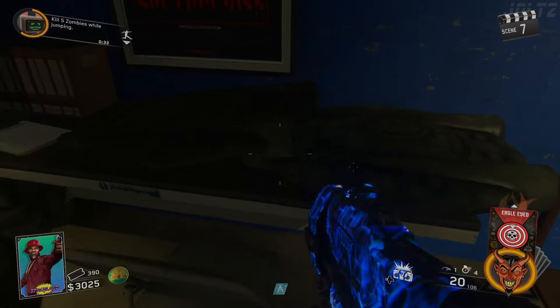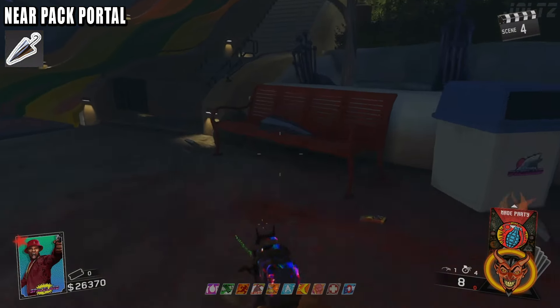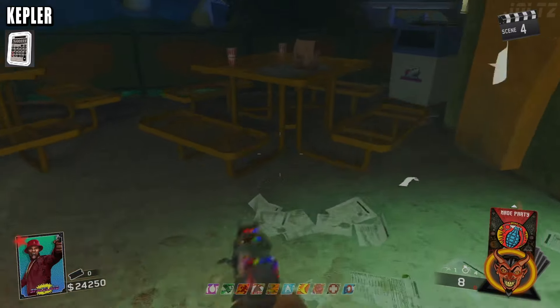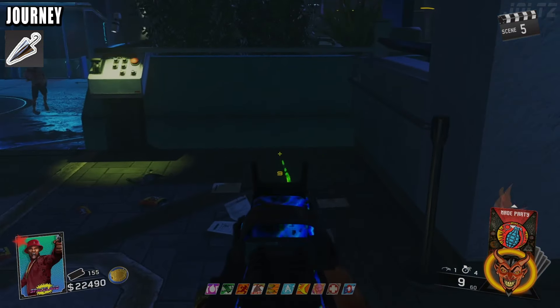When you activate all four portals, you can go into Pack-a-Punch. Interact with these UFOs here to start the Easter Egg. Before you end the round, I recommend getting all the Seticom parts. There are three parts, each having three spawn locations: an umbrella, a calculator, and a boombox. You don't have to craft it on a workbench — just grab all three parts and you'll be good to go.